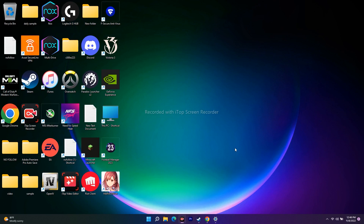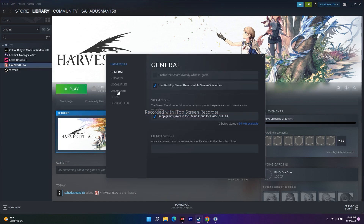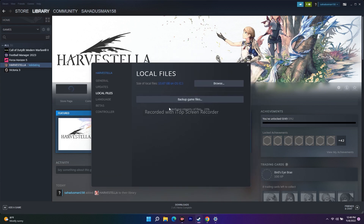Next, verify the integrity of game files in Steam. Right-click Harvestella, go to Properties → Local Files, and click 'Verify integrity of game files.' This fixes corrupted, missing, or problematic files. Wait until it reaches 100% completion before proceeding to the next step.